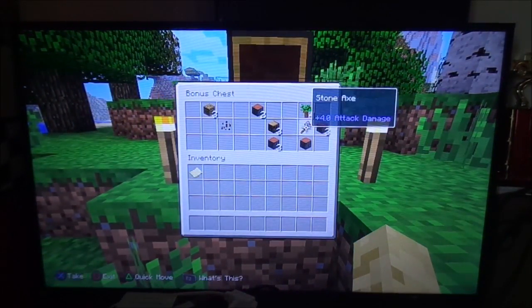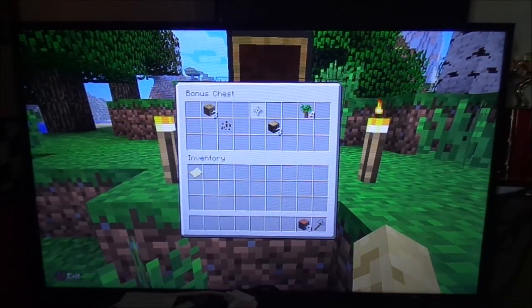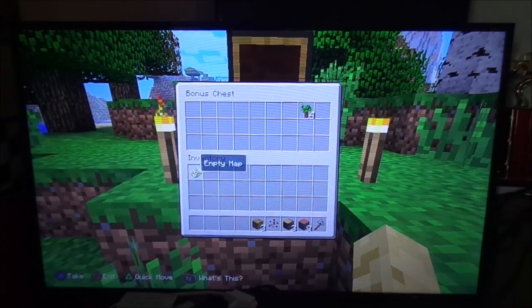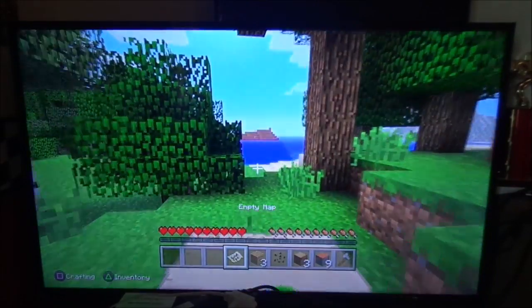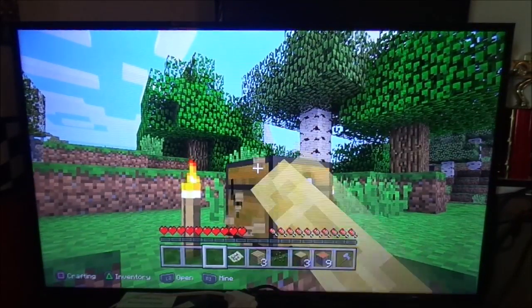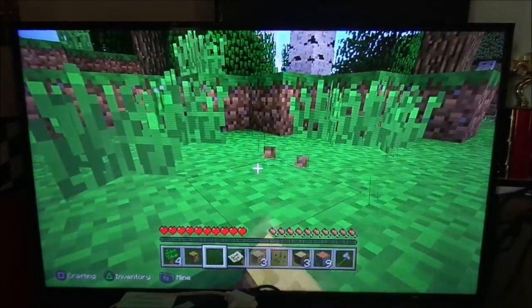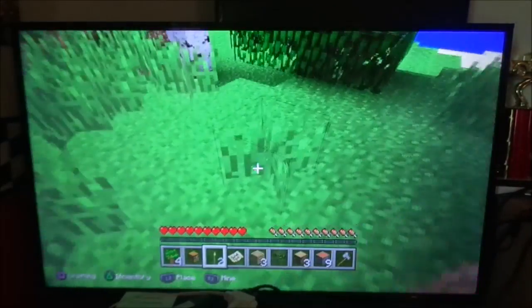So we got a stone pickaxe, a lot of wood, and ooh, some melon seeds — that could come in handy — and some dark oak saplings. I don't think I'm going to use those. We can take the map because that could be useful, and especially these torches as well. Tonight we're going to need those.